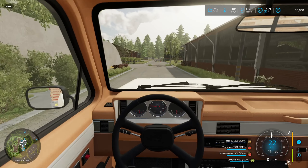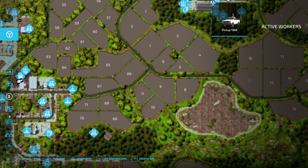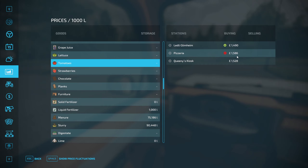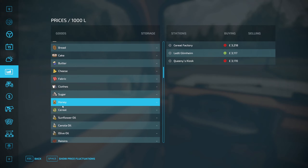So while I'm on my way I will quickly check where the best sell prices are. We have lettuce and the best price is at Lidl. Tomatoes, the best price is at Pizzeria — we have never delivered there yet. And strawberries, the best price is at Lidl. The honey has the best price at the cereal factory.